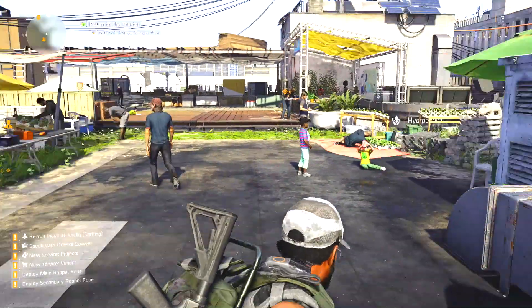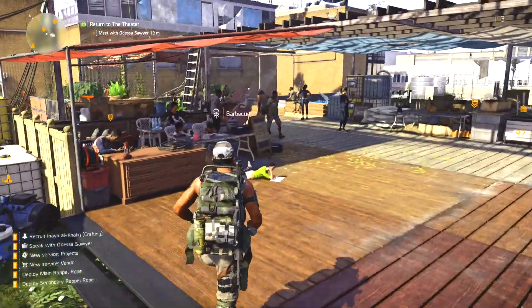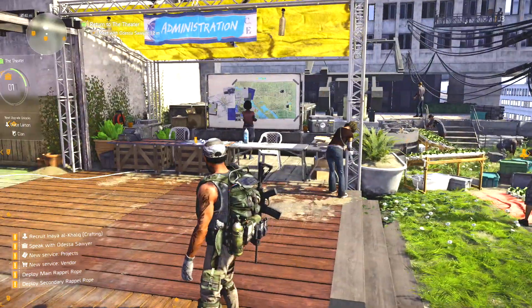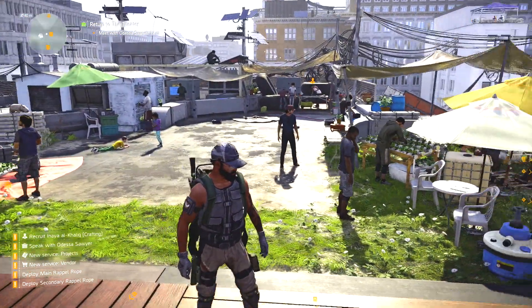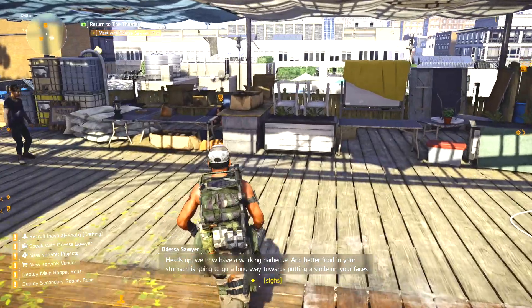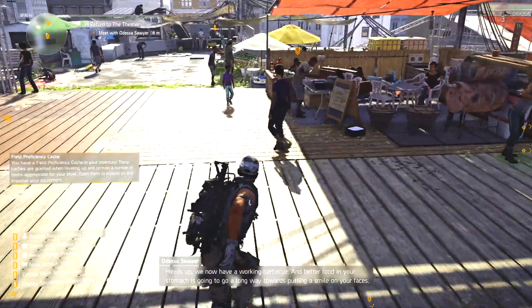I'm getting a bunch of bleeps on the screen, I don't know what that means. I'm going to try to figure this out. I know one of our main objectives is to speak with Odessa and it's saying that she is 23 meters away. We now have a working barbecue, so that's going to go a long way towards putting a smile on people's faces.